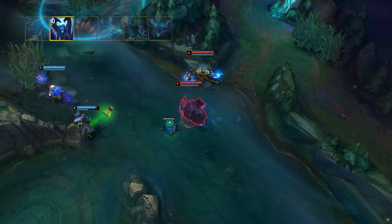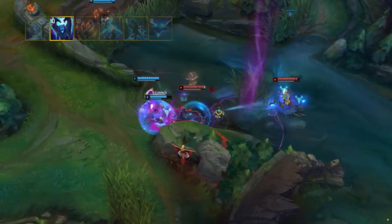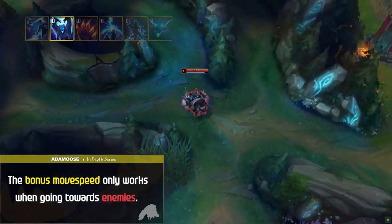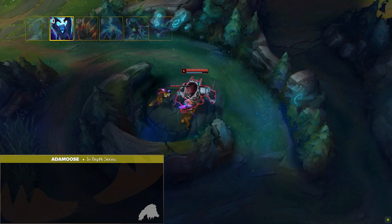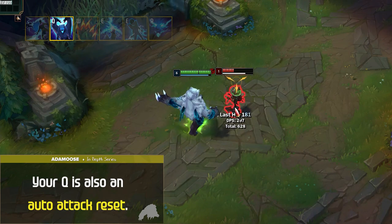Volibear's Q is called Thundering Smash. Voli charges towards an enemy, gaining bonus movement speed and stunning the target. Keep in mind that the bonus move speed is doubled when going towards enemies, so it's very important to have your Q cooldown ready when looking to gank or make a play. Your Q is also an auto attack reset, which you usually want to be using while clearing to increase your clear speed.